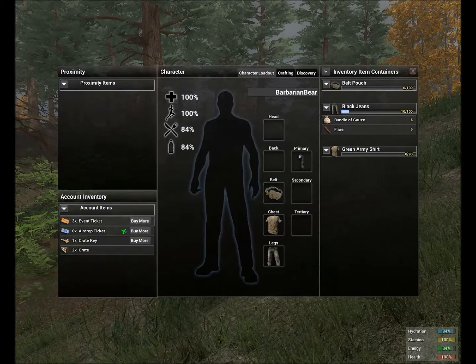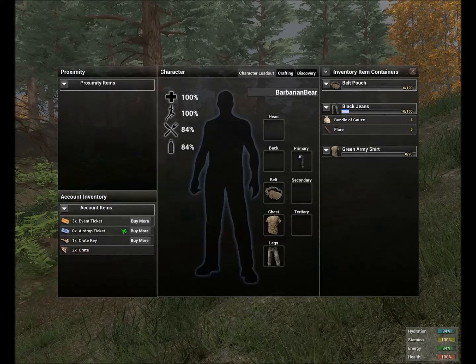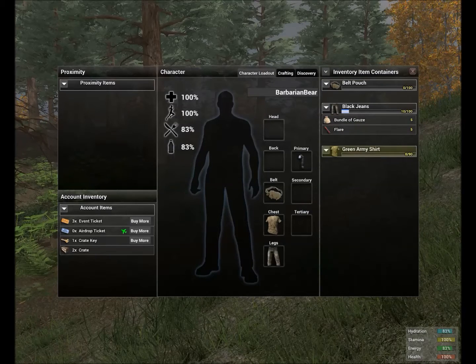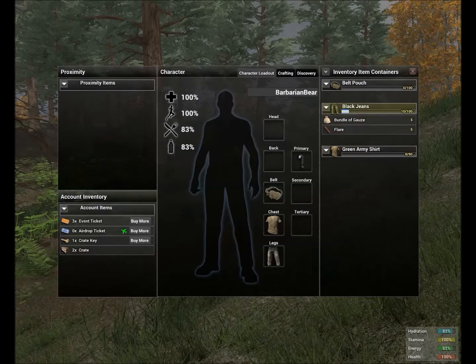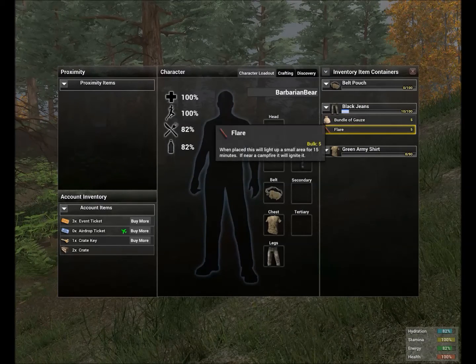Next we're going to talk about your inventory item containers. I saved this for last because it's very important. I'll show you what you start with and how to put items into these. First, you start with a belt pouch, black jeans, and a green army shirt. The jeans and shirt can be all kinds of different colors — I just got lucky and got an army shirt, so I'm camouflaged. You also start with a tactical flashlight, a bundle of gauze, and a flare.